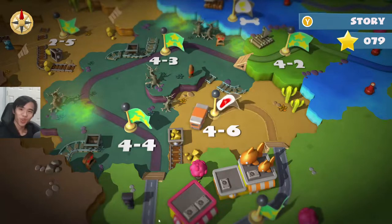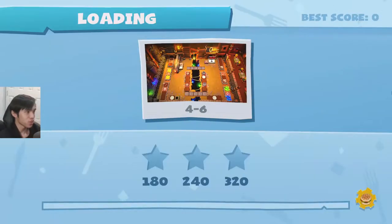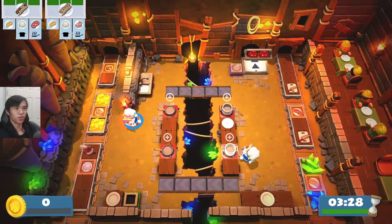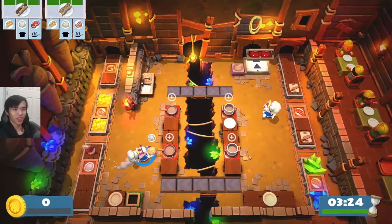Hello and welcome back to Overcooked. Let's keep going, we're up to 4.6. I thought 4.20 was the 3-star high score, but we've got to get 3.20, not 4.20. I'm already so confused with what we have to do.